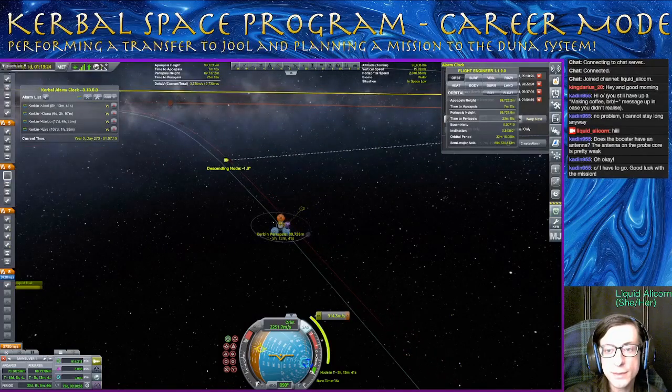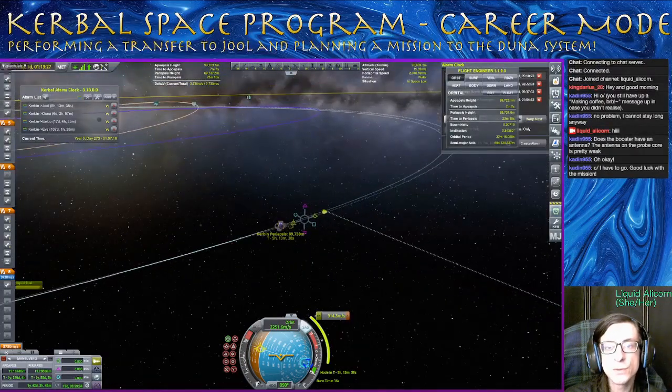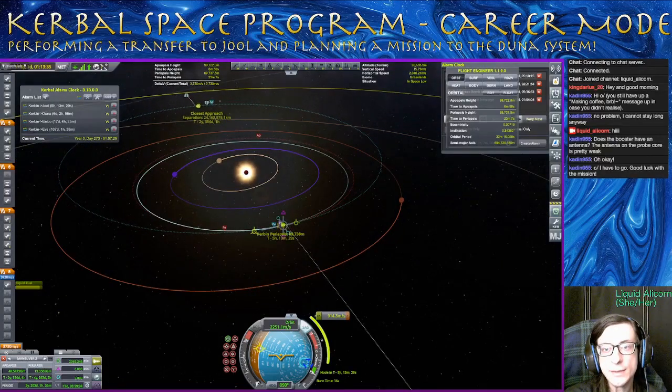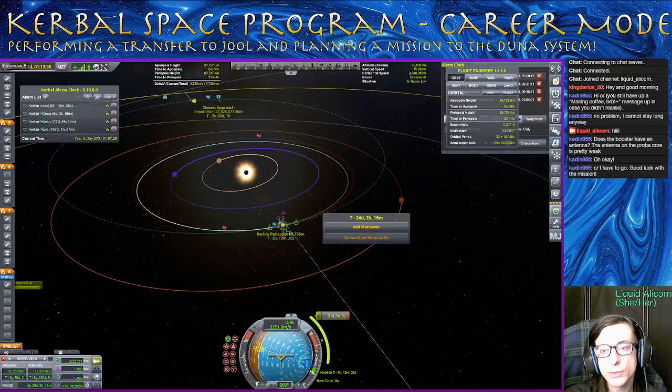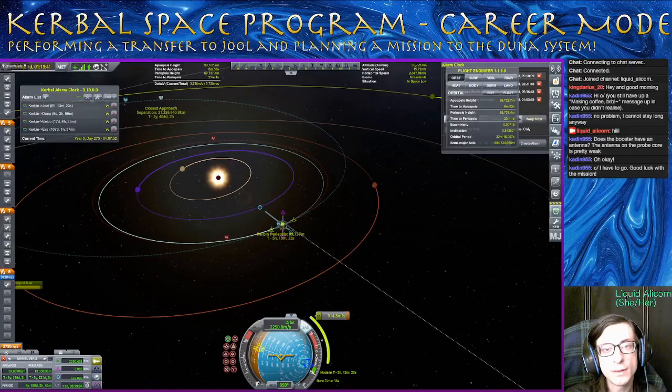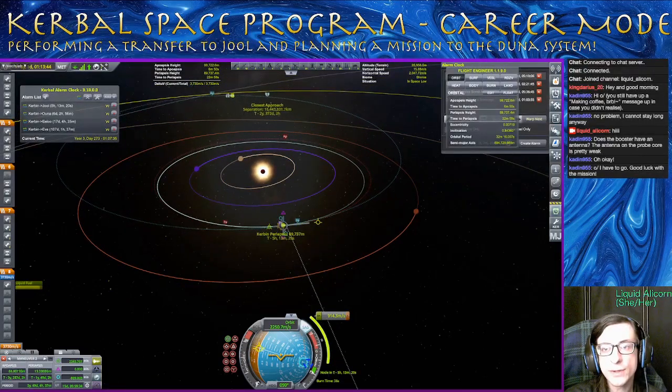Let's see — if we made a maneuver node here and just burned prograde, let's see what happens to our closest approach. Okay, so it is going down pretty dramatically. You can see, if we zoom past us, we get pretty close. But now our closest approach is going further away. So you can correct for this with radial burning. By some combination of radial burning and prograde burning, we should be able to get a fairly decent encounter.